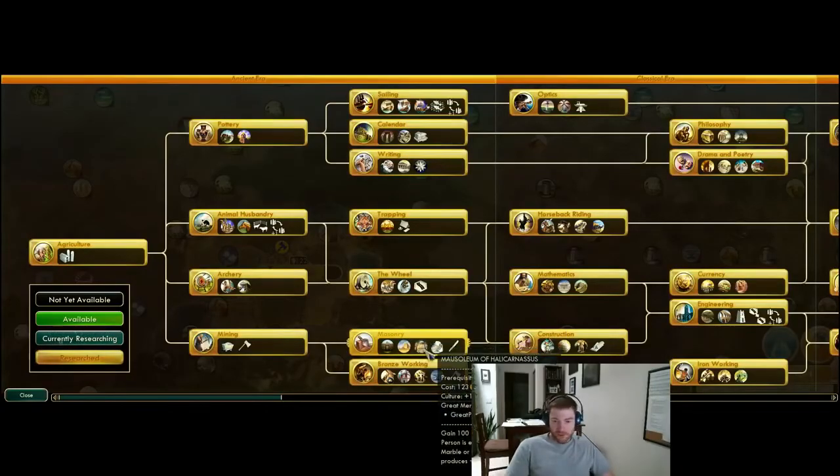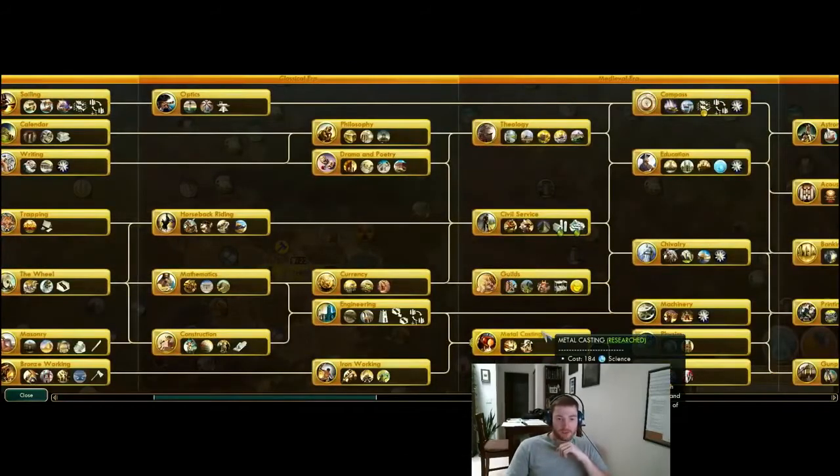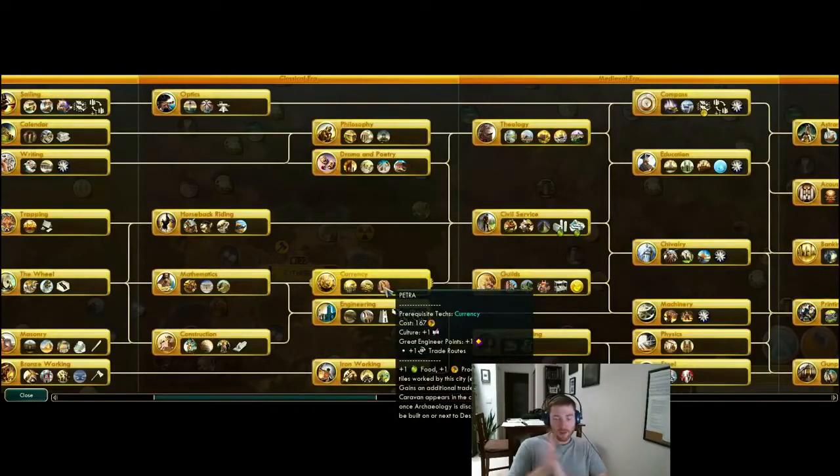Tier 2 wonder — quite nice, but you have to be cautious of the great merchant points again. Next up, after Mausoleum, is Petra. This is the most broken wonder in the game, possibly besides Alhambra — possibly roughly equal with Alhambra. Petra gives you plus 1 food and plus 1 production for all desert tiles worked by this city, except for floodplains.